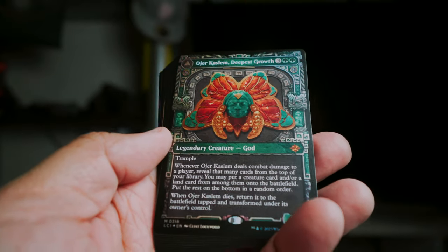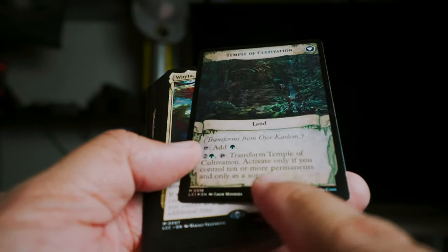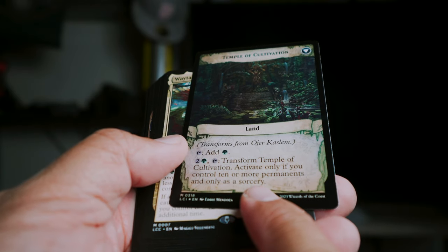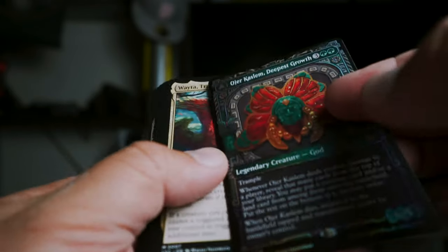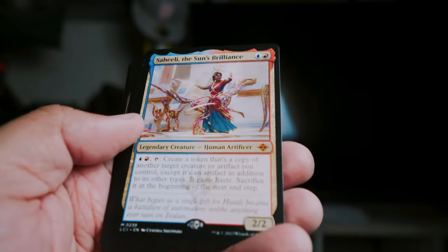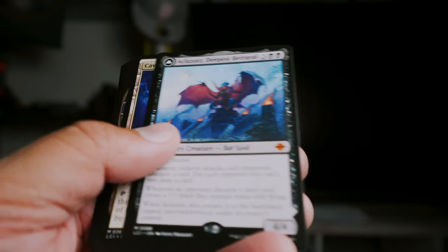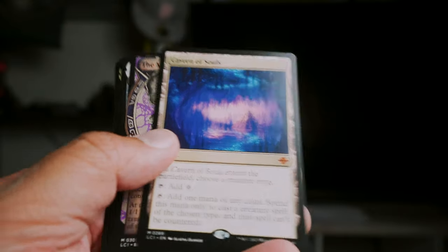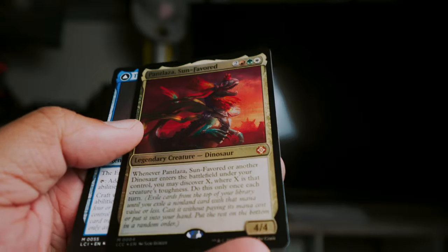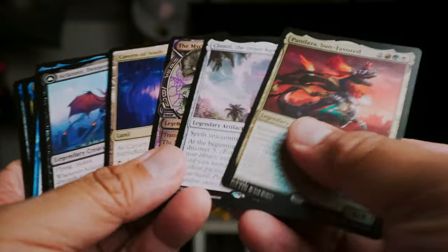Let's pull out the mythics I set aside. We got Ojer Kaslem, Deepest Growth — it turns into a god on the other side, 6/5, that's really good. So: Wayta is two, Saheeli is three, Ojer is four, Alatl Zot's is five, Cavern of Souls is six, Mycotirant is seven, Chimil is eight, Pantlaza is nine, and Enigma Jewel is ten. Ten mythics — hey, that's pretty good!